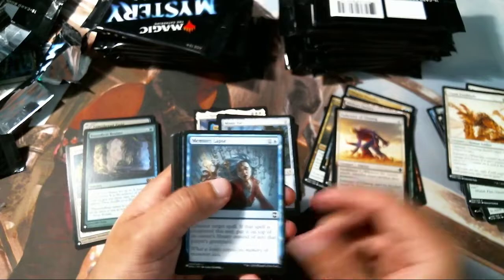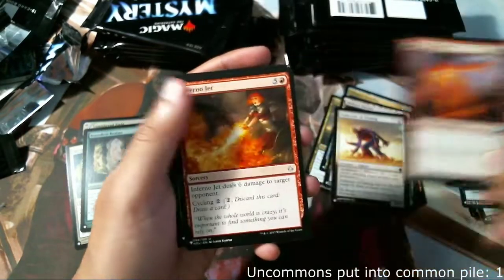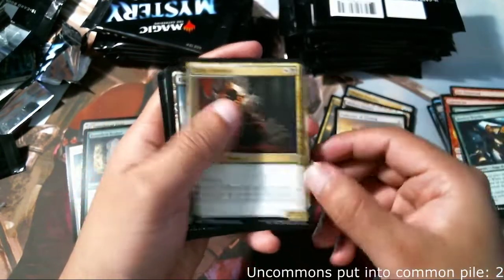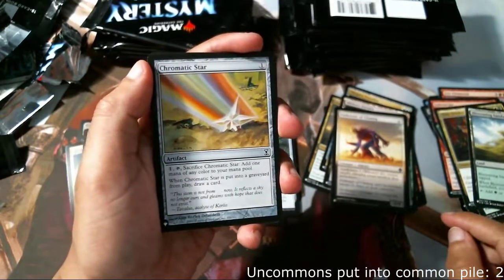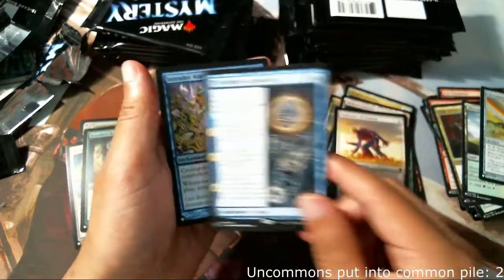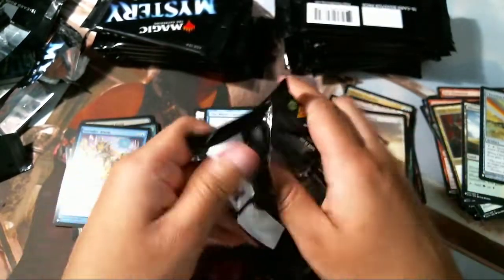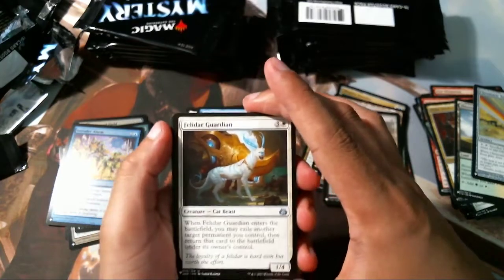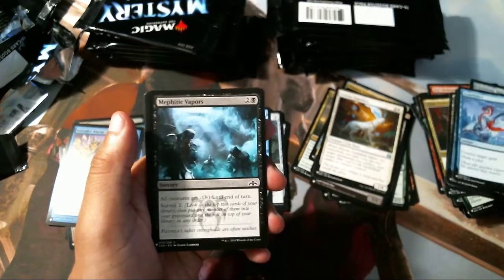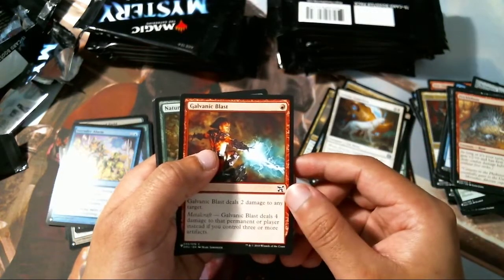Coarser, Topan Freeblade, Memory Lapse, Phyrexian Ingester. Tithe Drinker's a fun card. Chrome Mox Agstar — if I remember correctly that's a dollar or two. Murmuring Bosk, Conjecture, and an Intruder Alarm foil — nice. Felidar Guardian — remember when that was banned? I do. That's an uncommon — I must have put some uncommons into the common pile in the last pack.